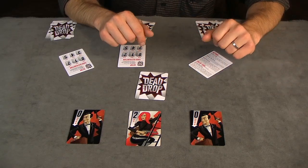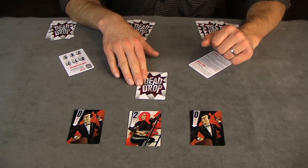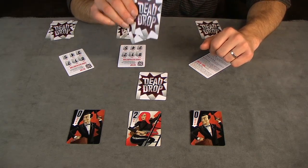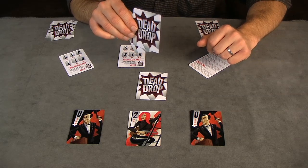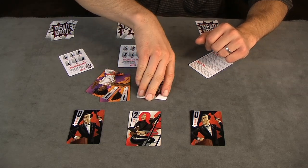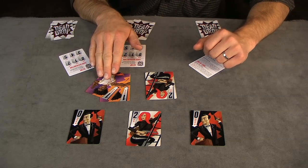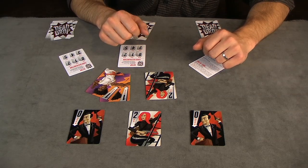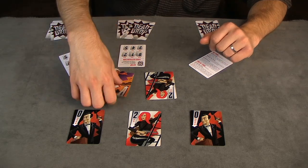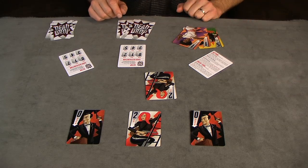Before a player ends their turn they have one final option. If they believe they've correctly identified the dead drop, they can make a guess. The player takes two cards whose sum equals their guess and plays them face up beside the dead drop, secretly examining the card. If their guess is correct, they win the round. Three round victories equals a game win. If the player is incorrect, all of their cards are placed face up on the table and that player is eliminated from play, providing the other players with additional information.